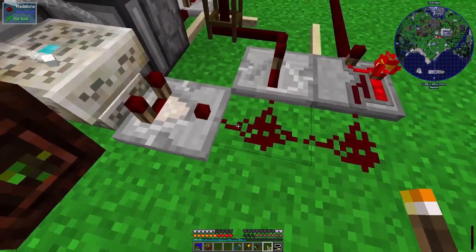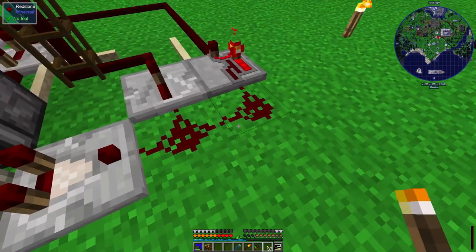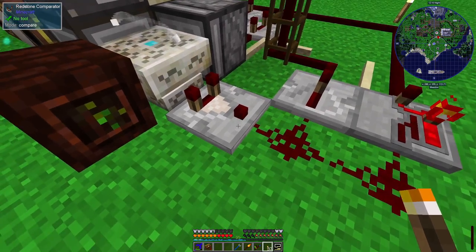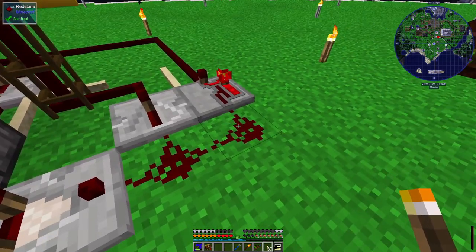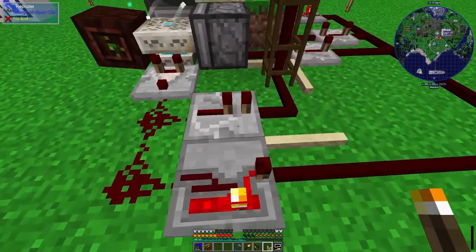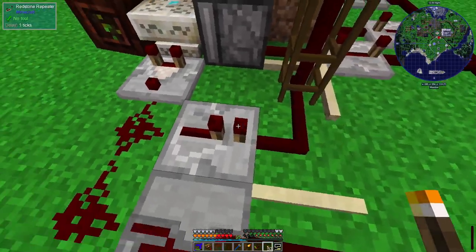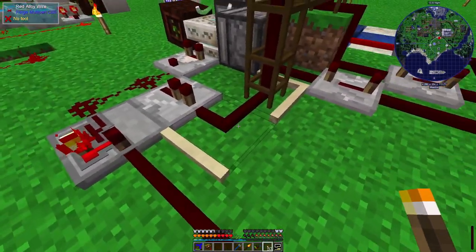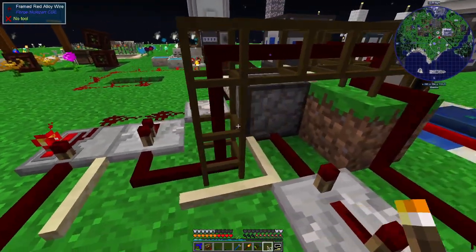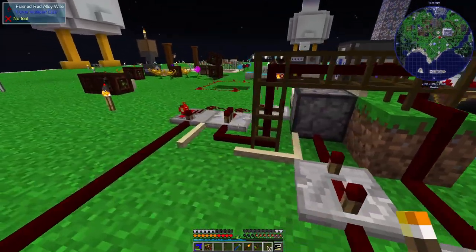With redstone, if you put down normal redstone, it has a fairly high resistance — every square it drops one signal value. So if a 1 comes out you'll get a 1 here and a 0 here; if it's outputting a 2 you'll get a 2 here and a 1 here. Repeaters will detect that and output a full-size signal. The red alloy wire is similar to redstone powder but doesn't have that internal resistance, so it can carry a signal as far as you want without it degrading.